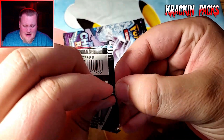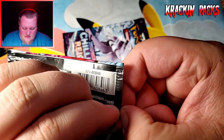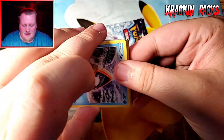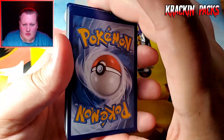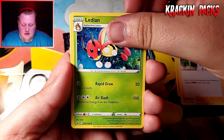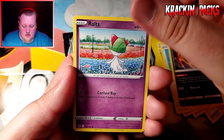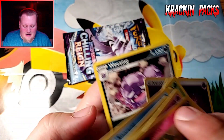Like I said I really don't like using scissors — I know some people use scissors when they open up packs, but I feel like personally I'm going to cut the cards and I really don't want to do that. Energy, Ledian, Peonia — am I saying that right? Snom, Weedle, Castform, Wailmer, Ralts, Alolan Raichu, and a Weezing non-holo rare.